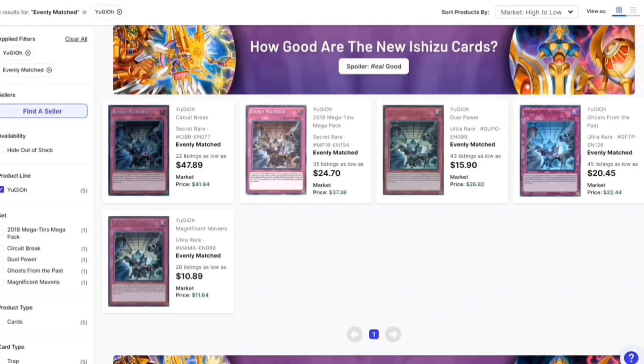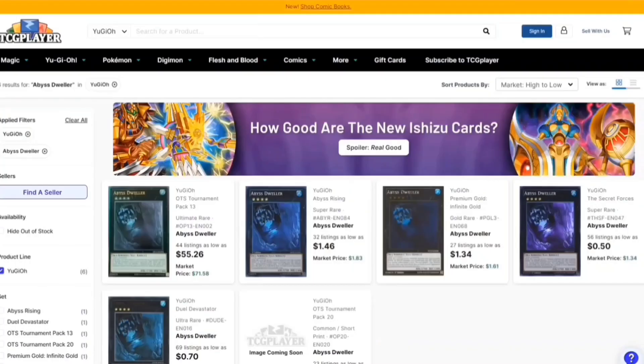Moving on, we have Evenly Matched — a card that just got reprinted in Magnificent Mavens. Eleven dollars right now for one copy is crazy. If I had known years ago I could get a playset for thirty-three dollars, I would not have believed it. It's just too broken to not have in the main sometimes and in the side deck always, so definitely consider that.